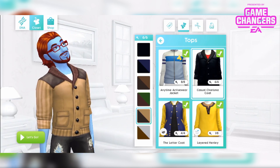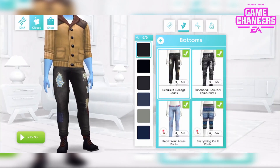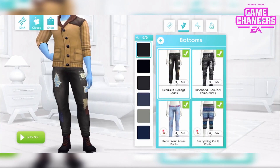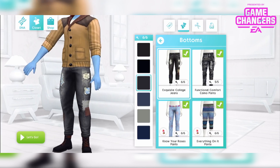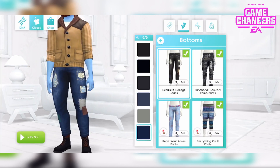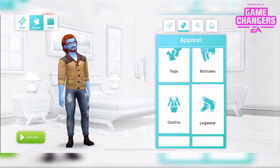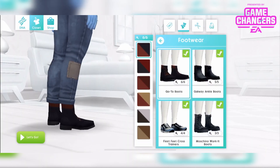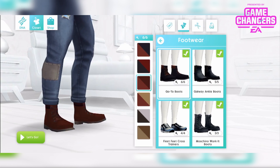The Exquisite College jeans, which he's wearing now as well — they're rolled up at the bottom, with patches and rips, in 6 different colours. And the Go To boots, which are perfect to wear with these jeans, also available in 6 different colours.